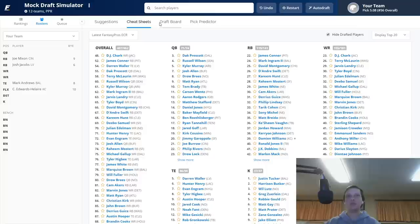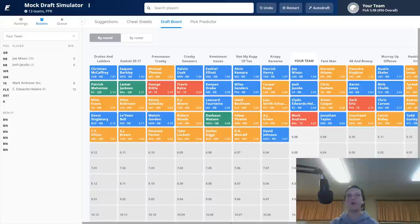After we drafted Mark Andrews, A.J. Green came off the board, followed by Adam Thielen, Deshaun Watson, Robert Woods, Melvin Gordon, Le'Veon Bell, Devin Singletary, T.Y. Hilton, A.J. Brown, DeVante Parker, Tyler Lockett, Stefon Diggs, D.K. Metcalf, and David Johnson. A.J. Green gets hurt every year — last season he played zero games, and in his last four seasons he's played less than half the games. Why would you want that on your roster? They tagged him and he could get shipped off. I don't believe in A.J. Green at all — don't draft him in the fourth round.